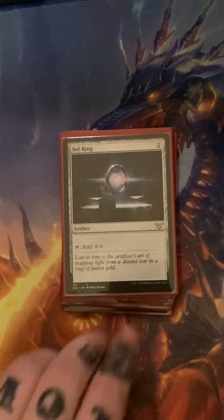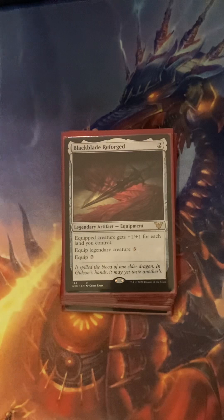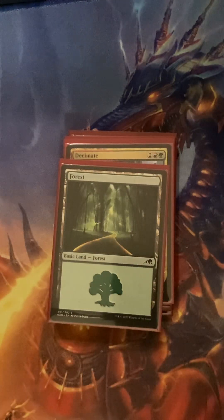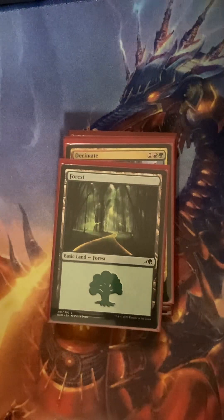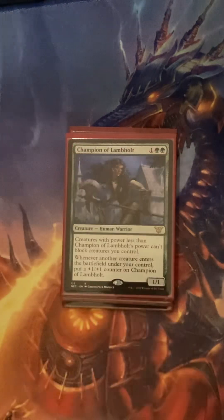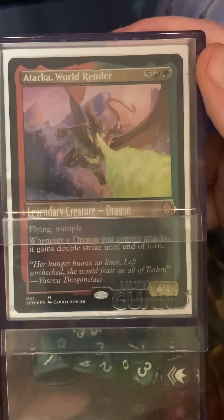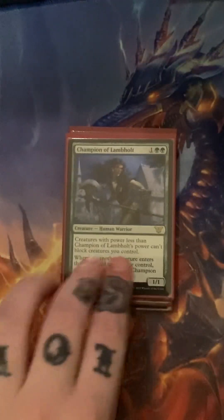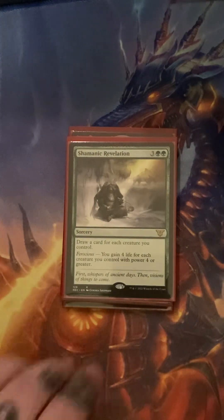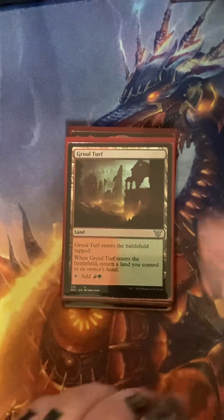Gotta have a Sol Ring in your pre-con. I like the pre-cons — I'm new to Magic: the Gathering so I don't know how to build a deck on my own. I feel like getting the pre-con and playing them and learning how those decks work individually will help me learn. I can always break these down and build another deck out of it. I also have this one which is mostly red — it's a dragon deck — so I could probably mash some of these together and make a dragon slash green monster deck. This one is all dragons, that's it; this one has all kinds of stuff in it.